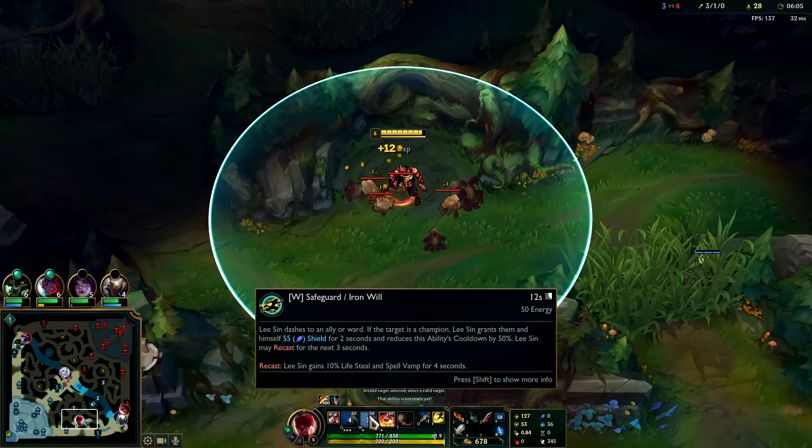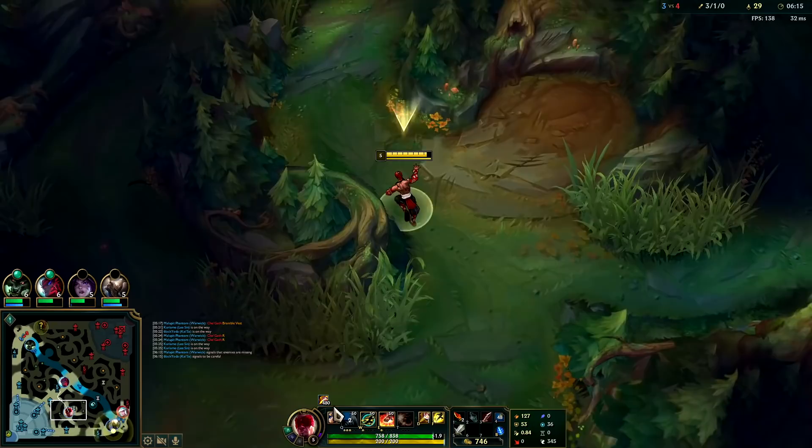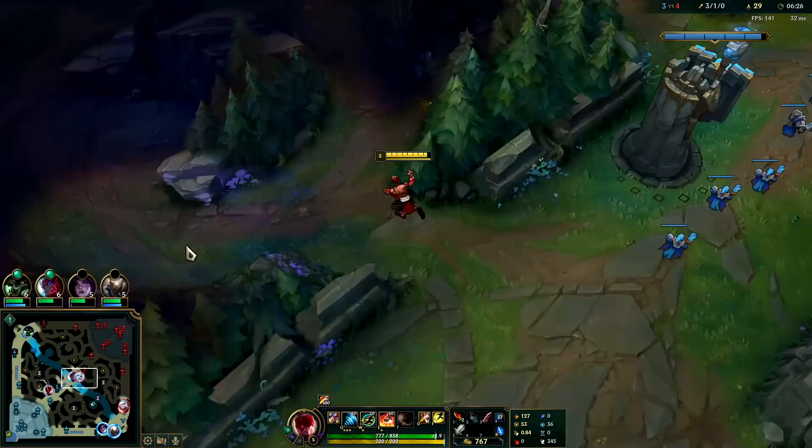Something to keep in mind: Lee Sin's W has really high range — more range than his E, and his E has more range than his R. So his abilities go in order: Q has the most range, W second, E third, and R last. It's pretty easy to remember — it just goes in order from Q to R. Auto-attack is the lowest.